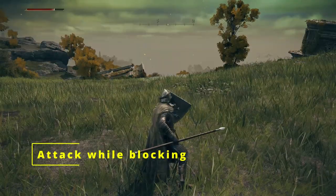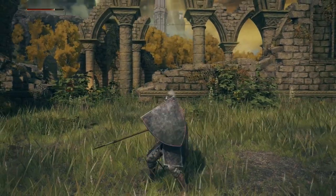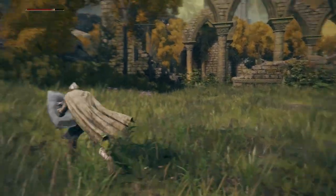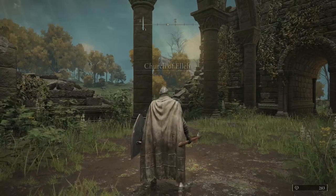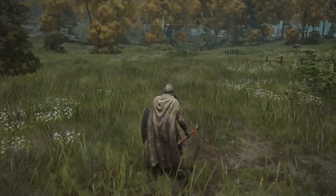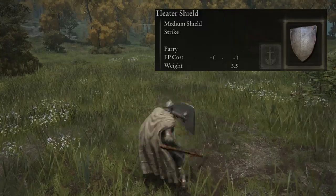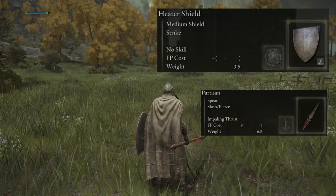Some weapons allow you to attack while blocking — press R1 while holding up your shield with L1. This is available for thrusting swords, heavy thrusting swords, spears, and great spears. You can also block while sprinting. However, L2 has nothing to do with the left-hand armament — pressing L2 uses the currently equipped skill. There is a priority system: if the shield has a skill equipped, L2 uses the shield's skill; if not, L2 uses the right-hand armament's skill.